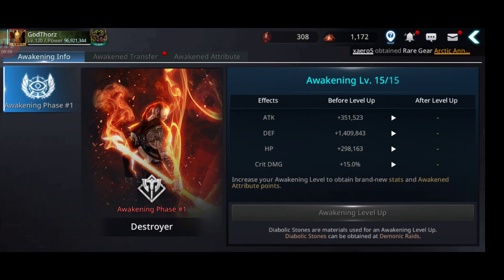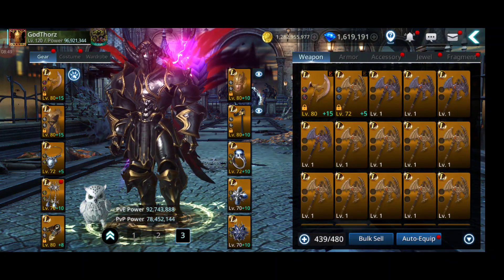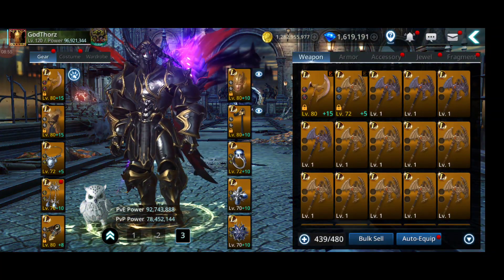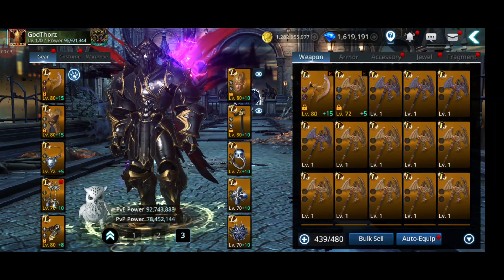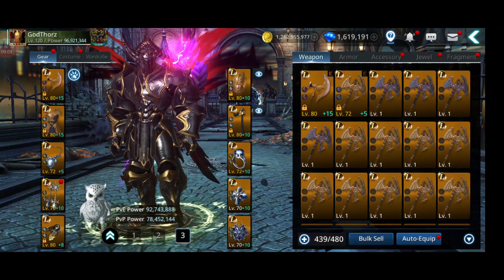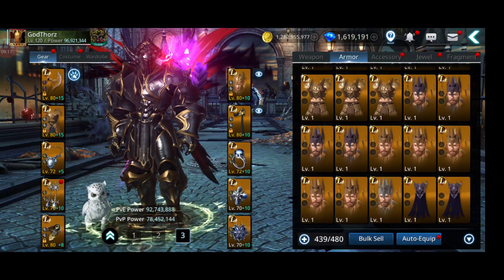For gear, we already have Lundel PvE gear and PvP accessories. Maybe they'll add a PvP Lundel gear option and PvE Lundel accessories. Another thing: make the 50% rate for rank L fusions permanent, or even increase it to 60 or 70 percent — that would be amazing.